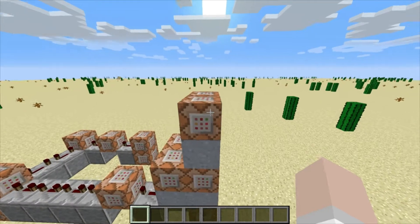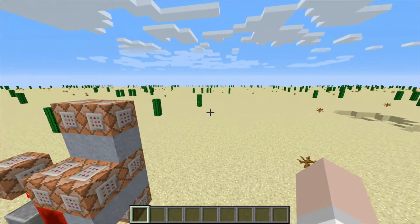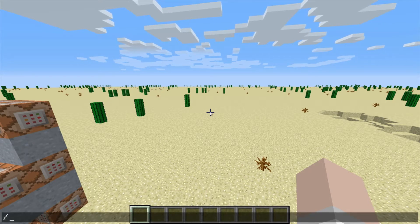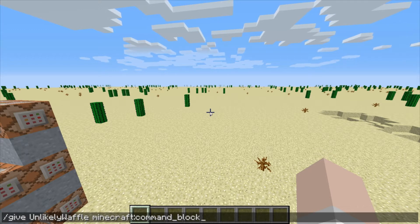For this, we are going to need these command blocks. If you already have them in your world, you can just press your scroll wheel and you can get it. However, if you are needing it the first time ever, then you're going to need a command to give you the command block. So all you need to do is type give, then your name — which you can do by pressing tab — and then you type comm, press tab to complete that, and it gives you a command block.